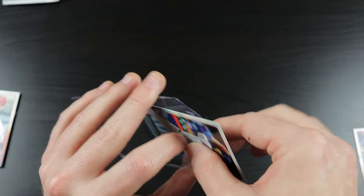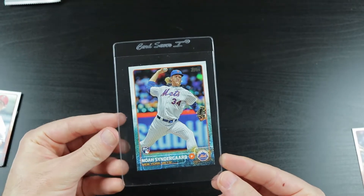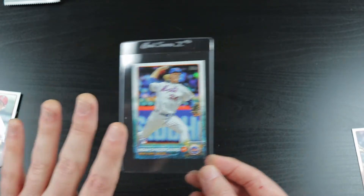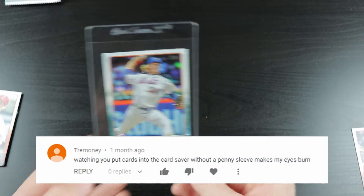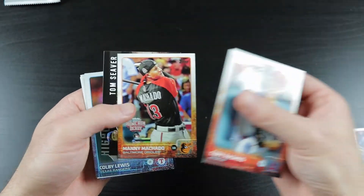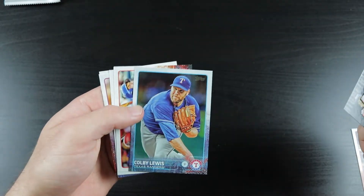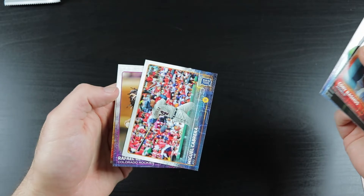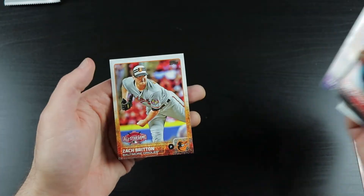I'm going to go ahead and put that directly into a card saver. I know me putting a base card into a card saver kind of triggers some of you — that's okay, I can take the heat. Still, Noah Syndergaard rookie card right there. Awesome. Colby Rasmus, Manny Machado Home Run Derby, Tom Seaver, Colby Lewis, Danny Dorn, Daryl Ceciliani, there's a Miggy, Rafael Betancourt, and Zach Britton.